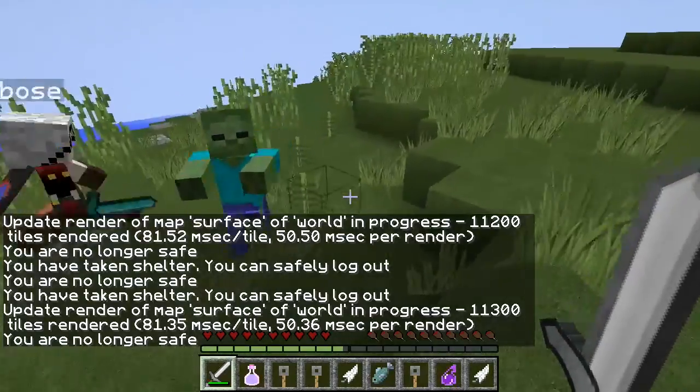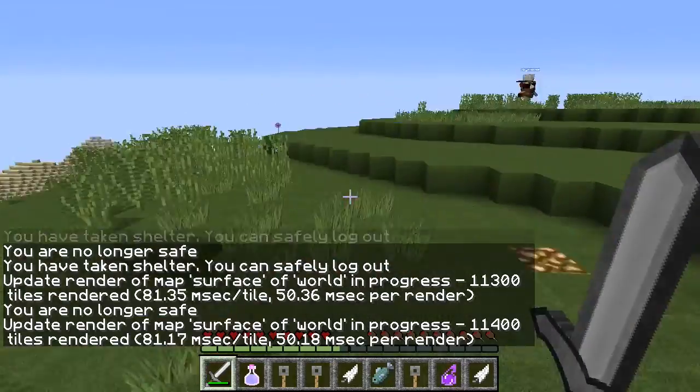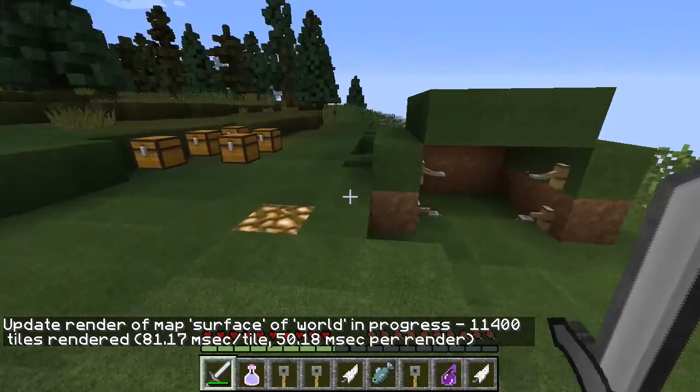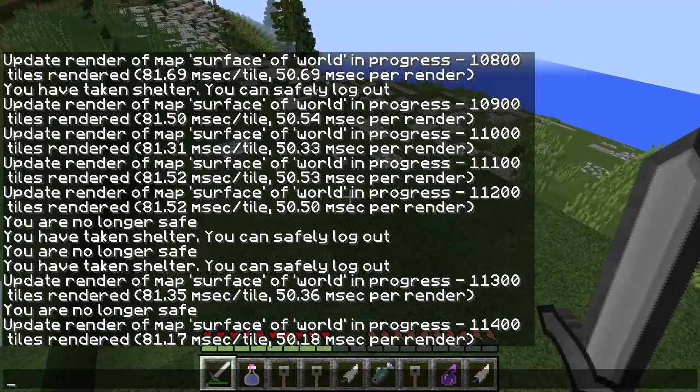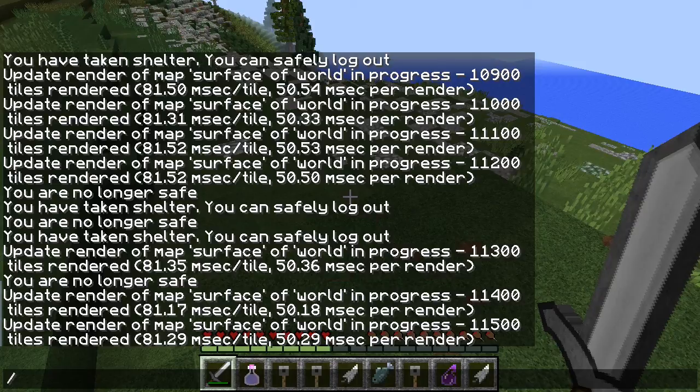I died at logout because I didn't come back to the safe zone. Also, I started to render a dealmap so players can see other players and things like that — I think it's a cool feature to add.